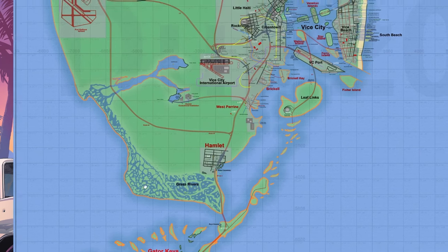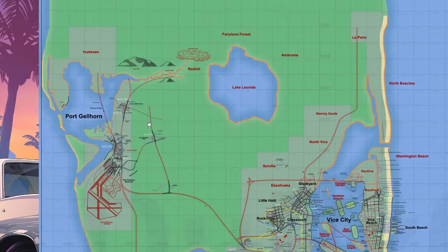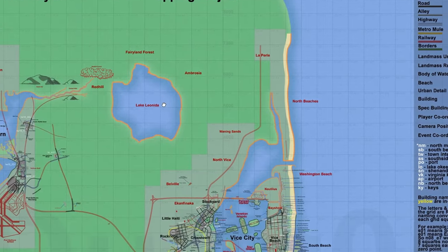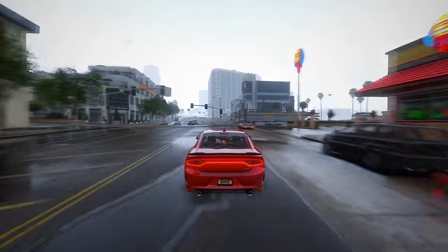For those wondering about the seemingly expansive green spaces on the map, it's important to acknowledge the limitations of our knowledge. The apparent emptiness serves as a stark reminder of the scarcity of information currently available. The top portion of the map, appearing cut off, isn't indicative of boundaries or future expansions, but is rather a canvas awaiting details yet to be unveiled.